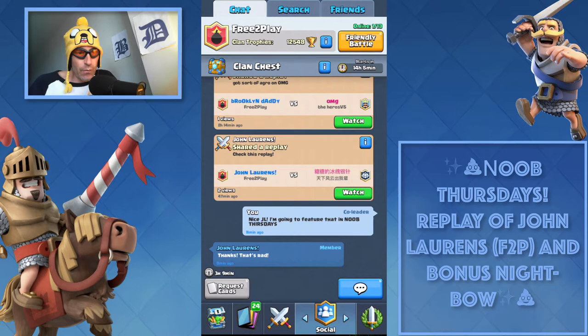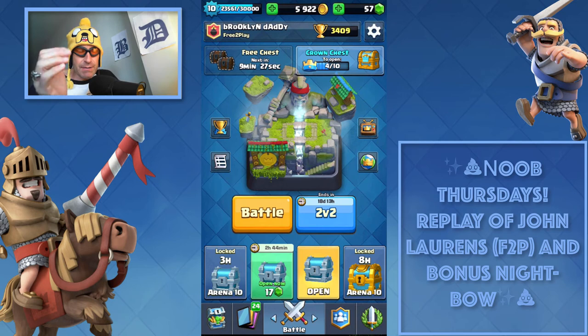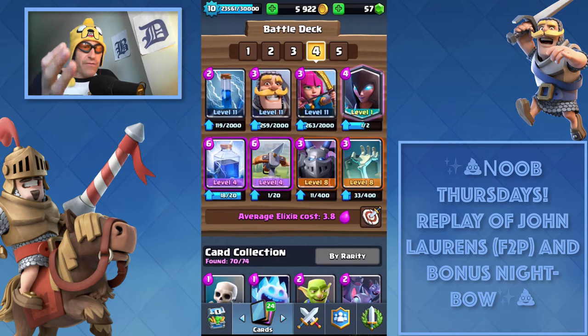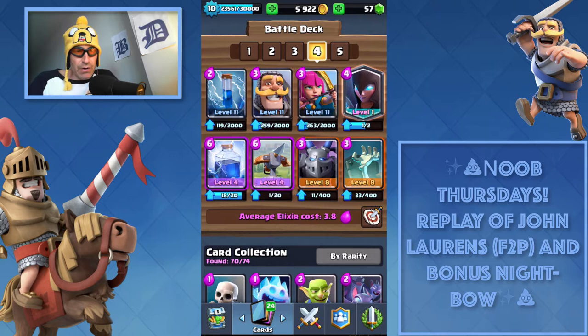So that is just an awesome example of using cards together very nicely. Well played. I'm going to show two replays to polish off this Noob Thursday. I have to say, I'm at over $3,400 with my free-to-play account, which is my highest — well, my absolute highest was $3,438 but I lost one. I am loving what I'm calling Night Bow, which is the Night Witch and the X-Bow together. I got the Night Witch in a golden chest on my free-to-play, which I was thrilled about, and I love her — she is a great card. I take back everything I said dissing on the Night Witch, saying she was the worst legendary. She's really good. News flash: the Night Witch is really good. Write that down.